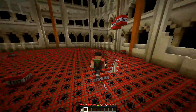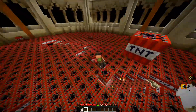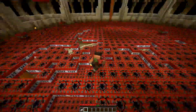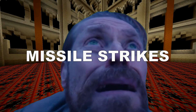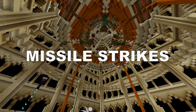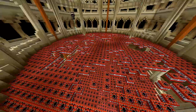Minesweeper: there's now a 10% chance of the TNT blocks you step on to ignite and blow up nearby TNT blocks. After that, Missiles: missiles will fall down onto the arena, blowing up TNT blocks once they make impact.